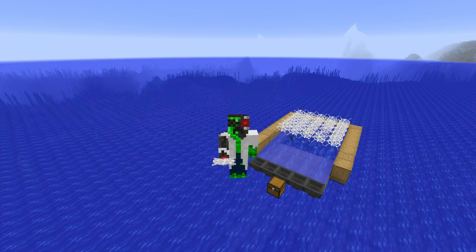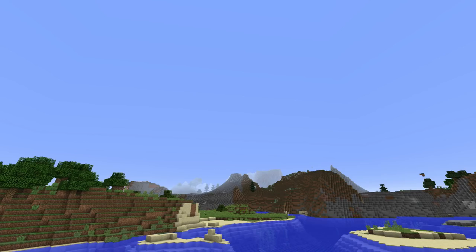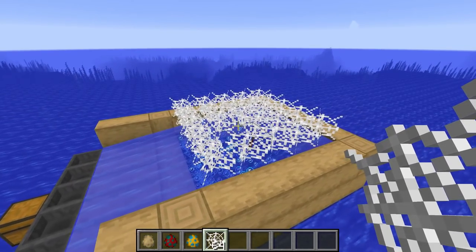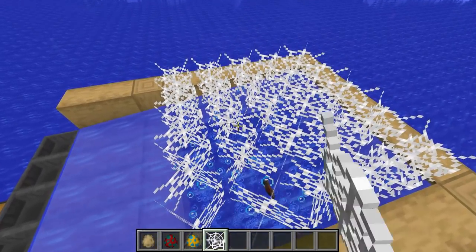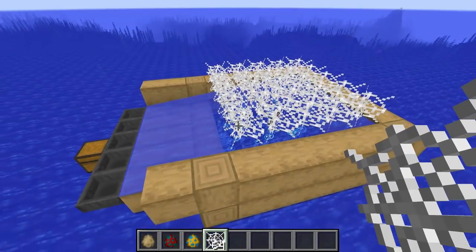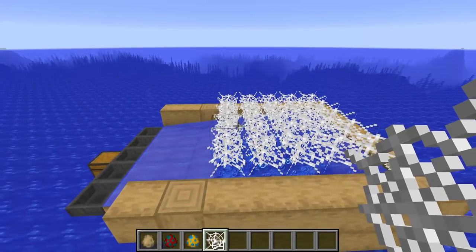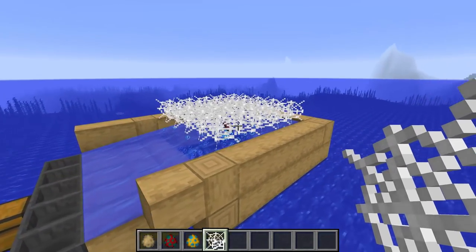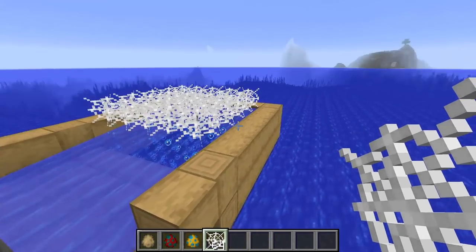Enderrift showed the original idea and Turin Turamber then improved the design. What I really love about it is that it's literally a real-life fishing net in Minecraft, and it is fully automatic — it actually gives you the fish items. It really represents real fishing, catching fish with nets.